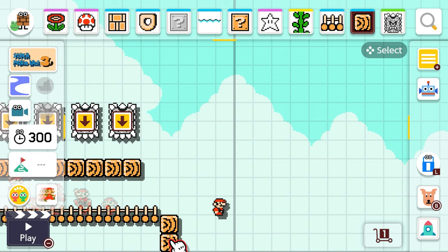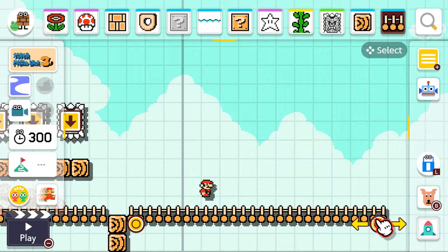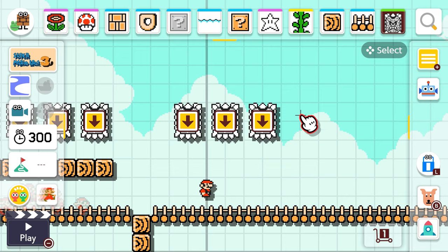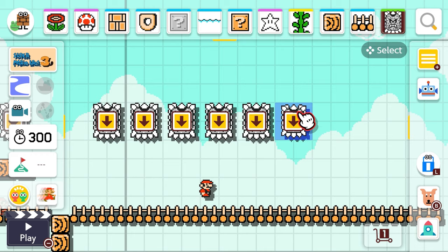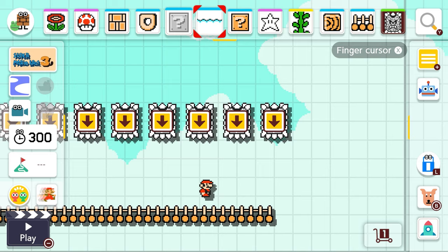That's the first section with a bunch of thwomps. Now I should have another section but this time without the blocks. We're going to add the bridge and make it super long, then add a bunch of thwomps on top without the bricks in the way. You're gonna have to make sure you run really fast to get through them. There needs to be so many thwomps — I'm really devious aren't I. Everyone's gonna have so much fun playing this level.